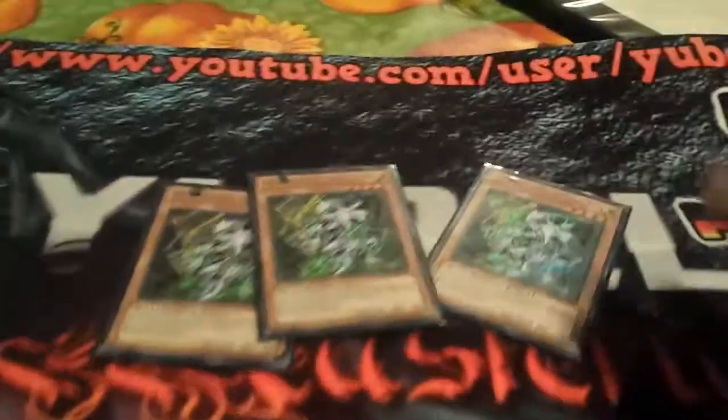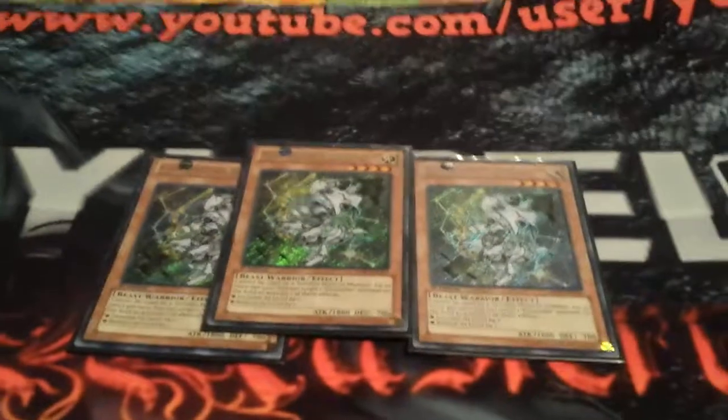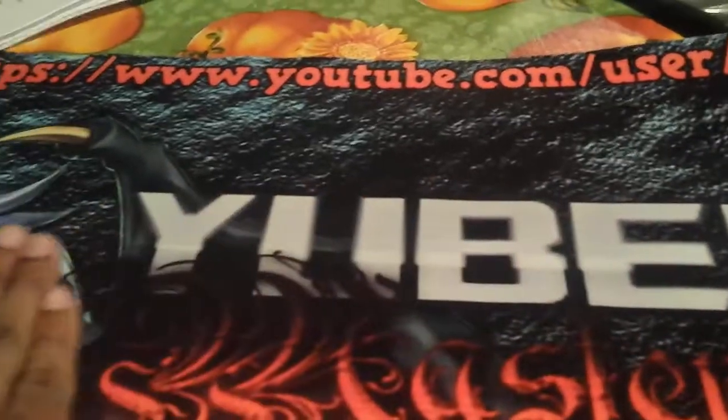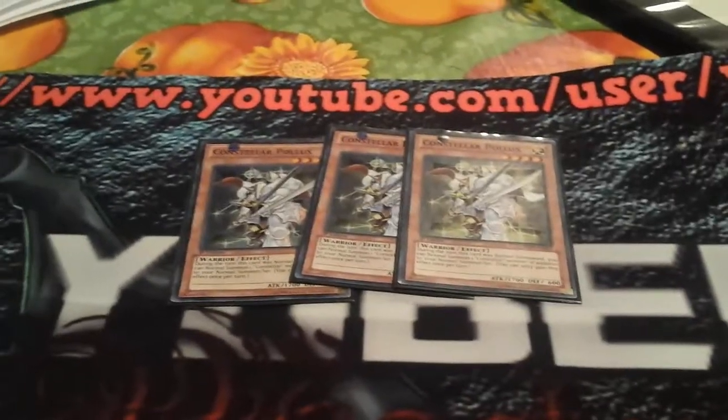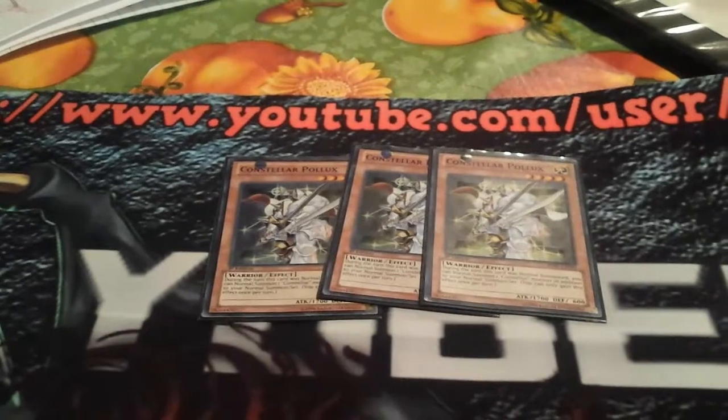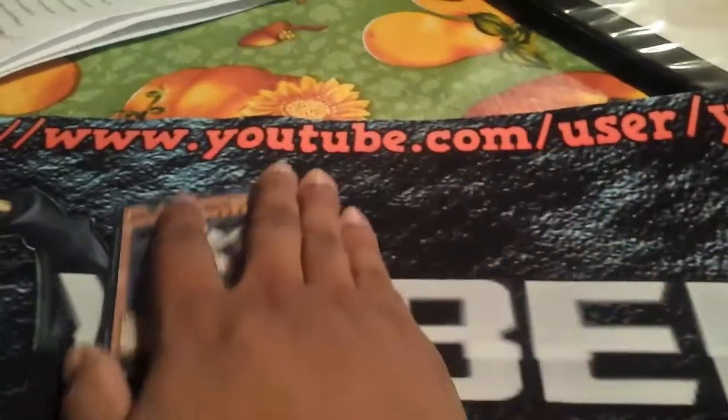Starting off, of course we have three Kos — that's a given. It's Constellar, so Kos is definitely in. And of course we have triple Pollux. Reinforcement of the Army went up to three, so I'll definitely be searching out Pollux with triple Rota, which is great.